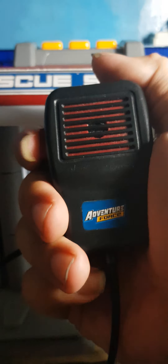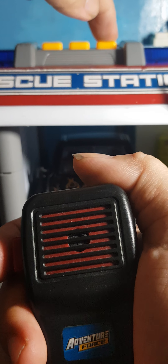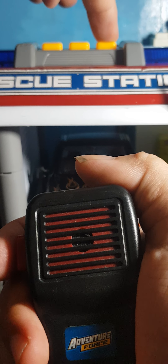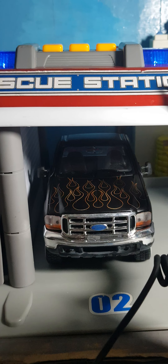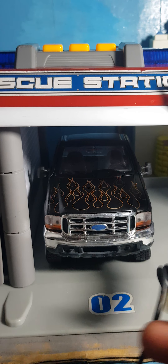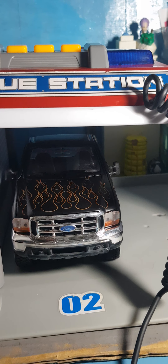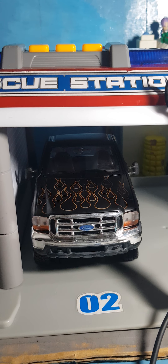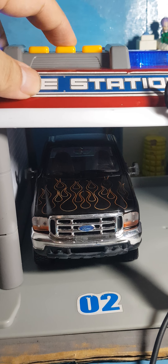Roger that, adventure force. First, push the button to start the engine and the car is preparing. Emergency car preparing — let's go. And then operation, operation, back to the car. After we're starting, and the next is make way.